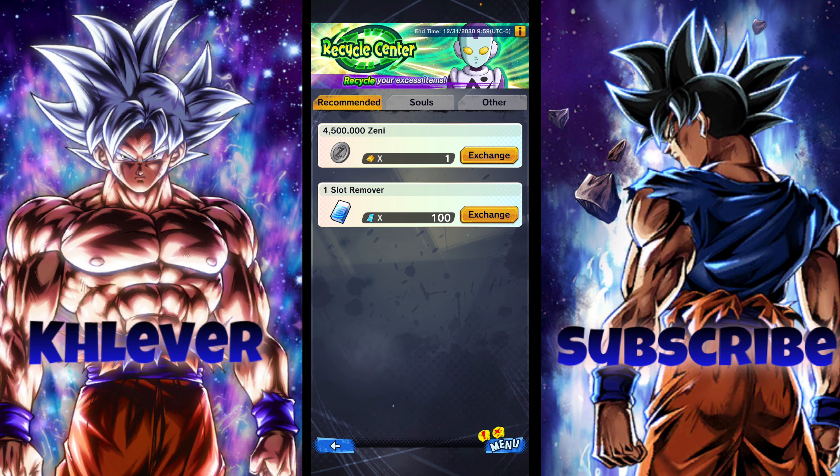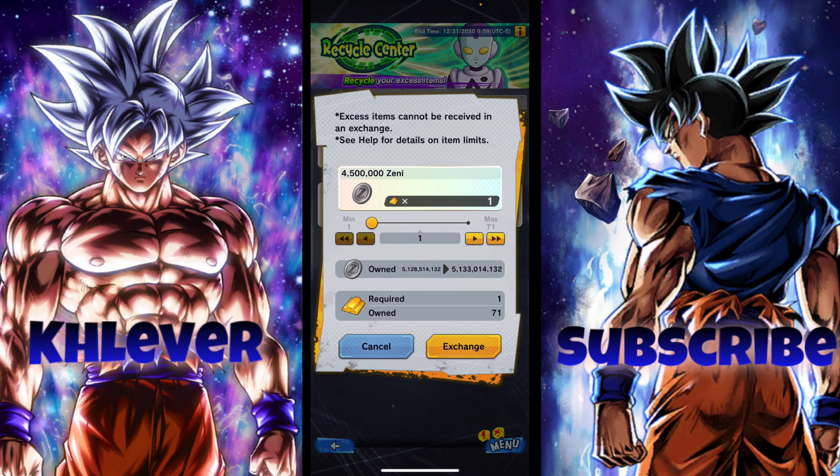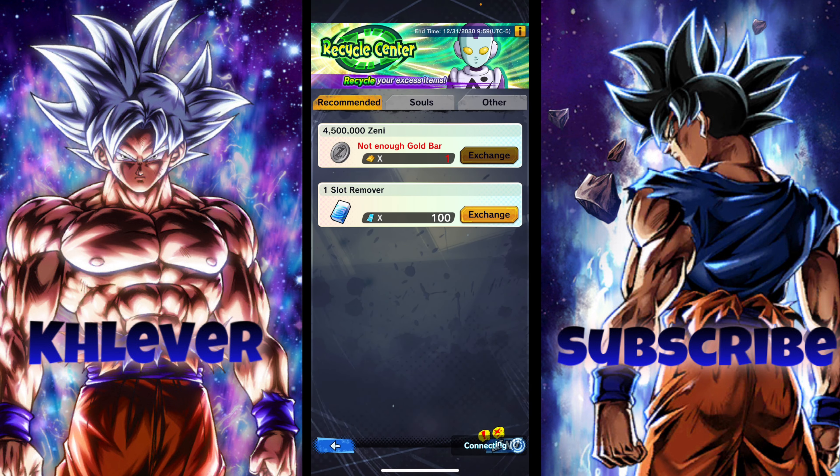As you can see here, you get 4.5 million zeni for every one gold bar. I'm currently sitting at 5.1 billion zeni, so let's use all of these because I don't need them. I went from 5.1 to 5.4 billion.